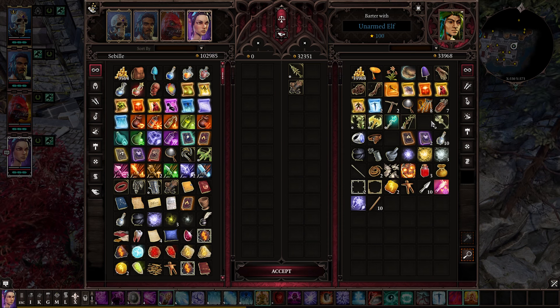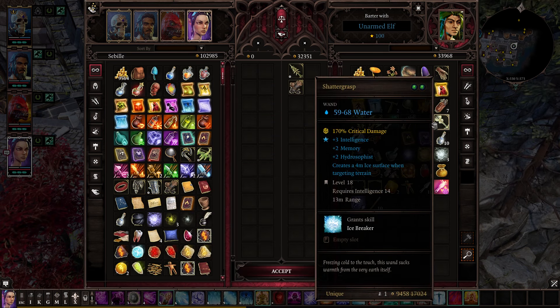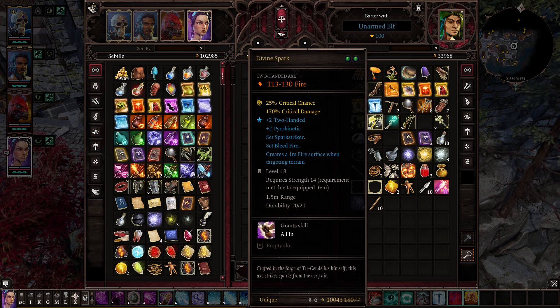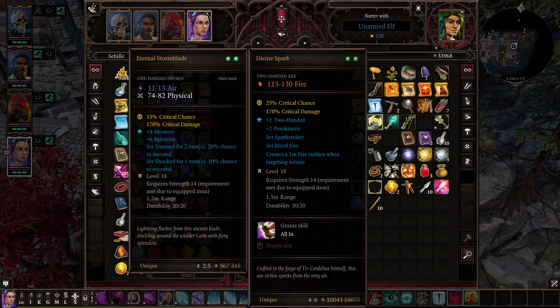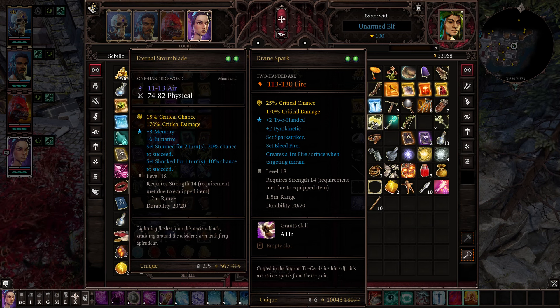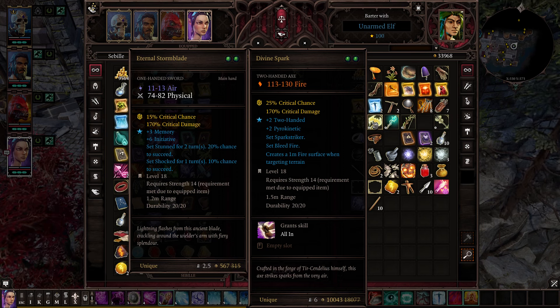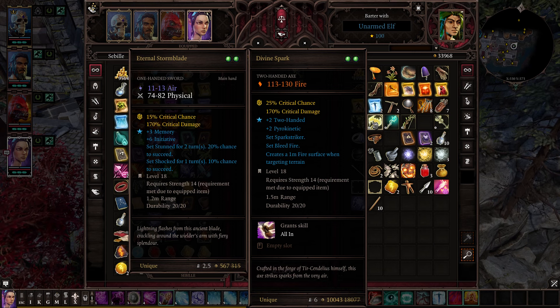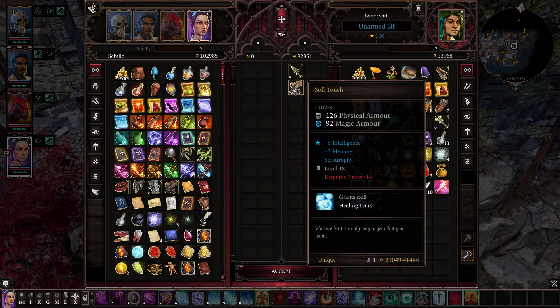Some honorable mentions that this guy sells: this one is very good as well — 3 Intelligence, 2 Memory, 2 Hydrosophist, and it gives you Icebreaker. When you hit somebody with it, it makes a huge area of ice. It's pretty good but doesn't quite make my top 10 in Arcs because there's a lot of items in Arcs. Also this one — it's always got Sparks Striker on, so you just send Sparks everywhere. It does pure fire damage, 25% crit. But you're not gonna be able to do any of your melee crowd control — you can't knock down by dealing fire damage. So for that reason I'm not a huge fan. But Rancor and Soft Touch — those two are on the list.